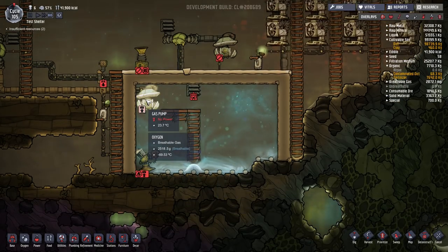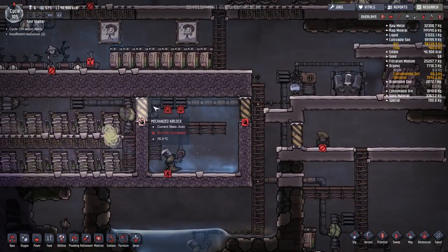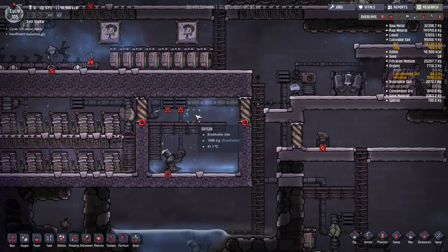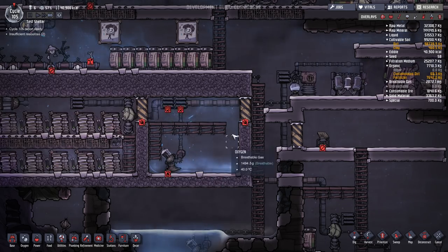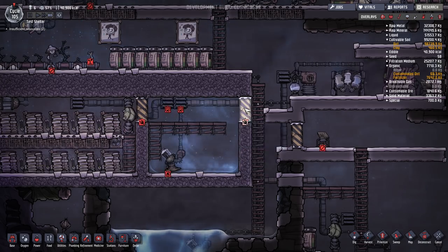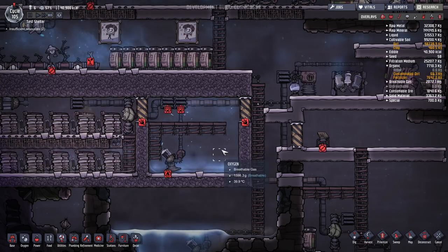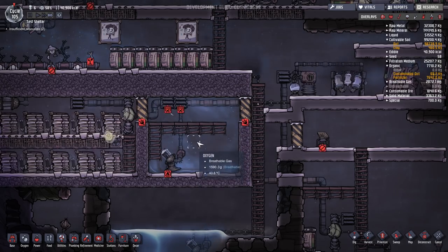I also have in here a gas pump that I'm using to move it into an area where I'm condensing steam, so that I can try to build up pressure of the gases at a more reasonable temperature. You can see in here they're closer to 40 degrees Celsius. It still takes time for that to happen. But then from within this space, I can set up a pump and move that out into the broader base in order to make more ready use of the oxygen that's in here.